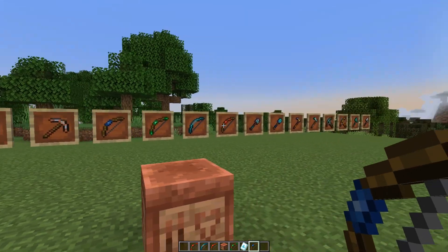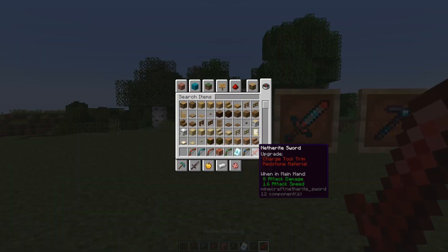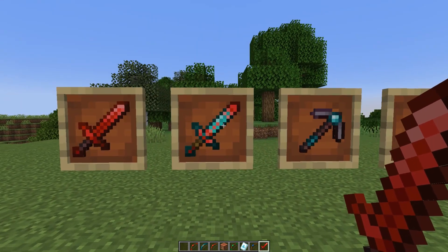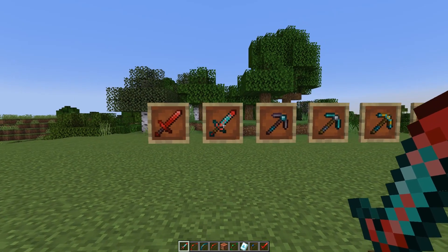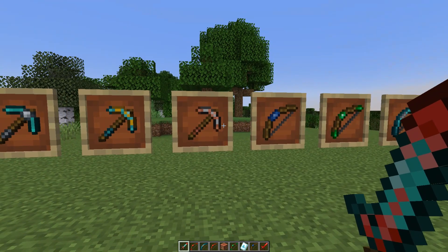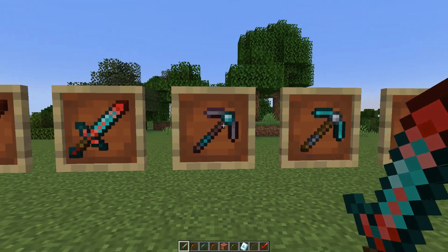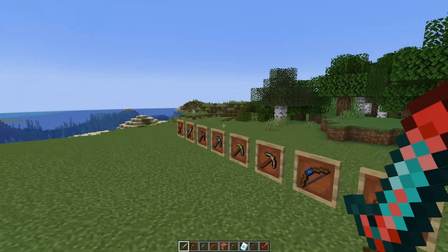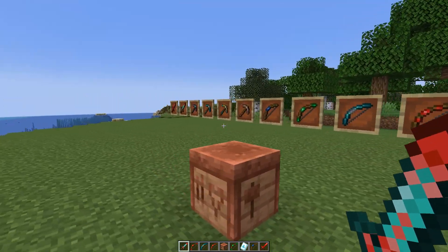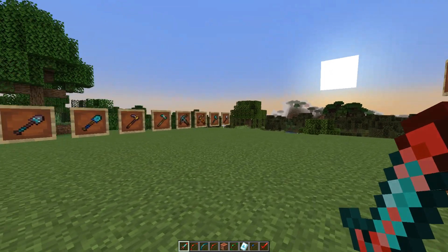As you can see, there are a bunch of different unique ways that trims are applied to each tool and weapon. The Charge really just coats the entire thing. This is a netherite one, so you can still see it on the handle. This is a diamond one that got the Frost, which looks really cool. There are tons of different customizations — copper on iron, iron on diamond, diamond on netherite, gold on diamond. So we have swords, picks, bows, shovels, hoes, crossbows, axes. Tridents unfortunately don't work.